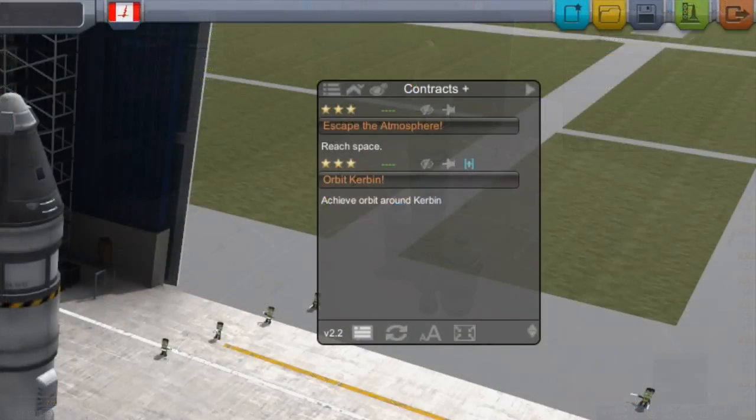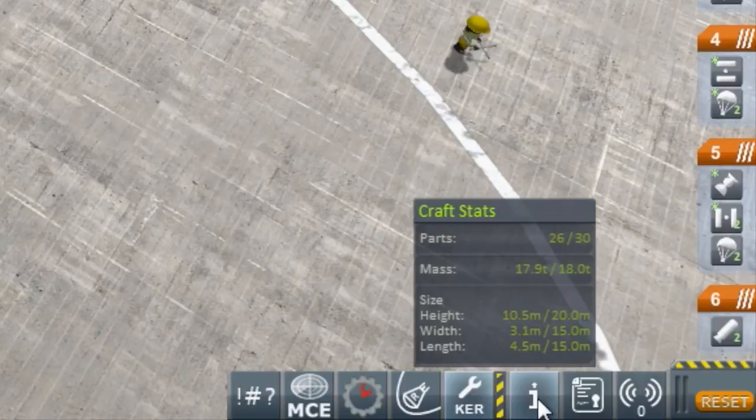We can see my two missions that I have off to the side, the two contracts. They are to reach space and to achieve an orbit around Kerbin. Also, if you look at the bottom right, you will see that I am right at the top end of the weight that I'm allowed to have on my launch pad. I'm at 7.9 tons, and the launch pad can only take 18. So this is right at the top, and in fact I had to do some sacrifices in order to get there.